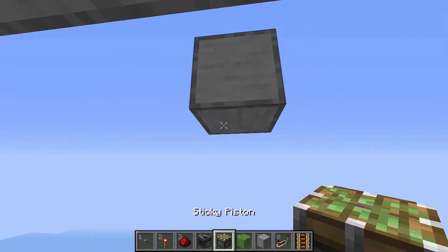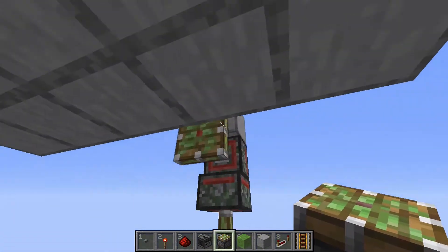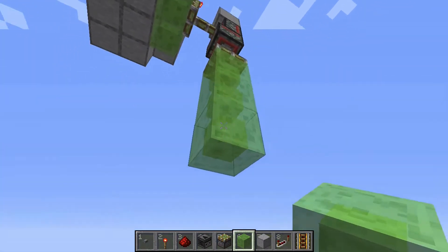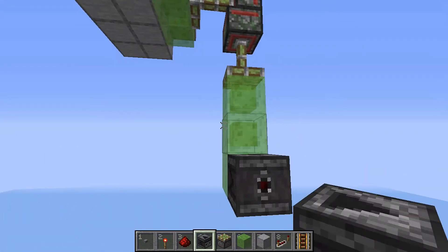Behind that button you can place a torch like that. Then grab a block, place it over here, 1 block away from the wall, and redstone dust on top of it. Go over here, place a sticky piston underneath that block, then underneath that sticky piston another sticky piston. Then grab some slime blocks — 3 over here, then 3 down there — then at the side of those slime blocks, place an observer like that.